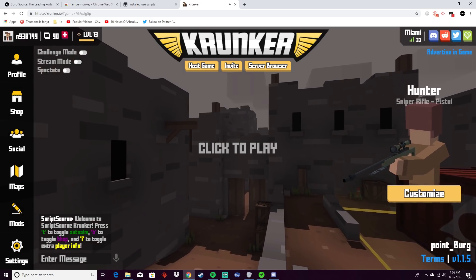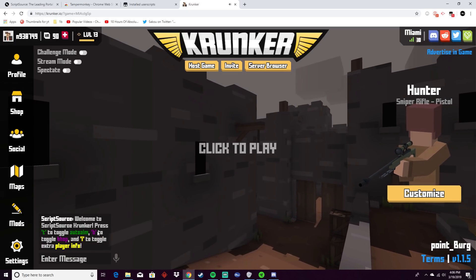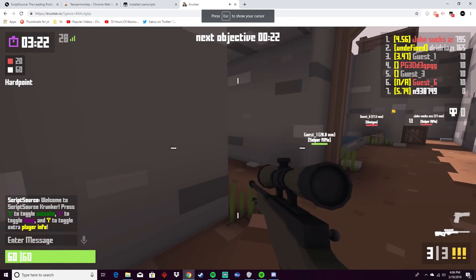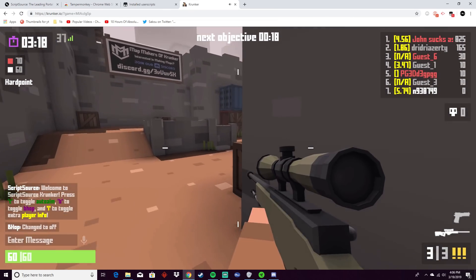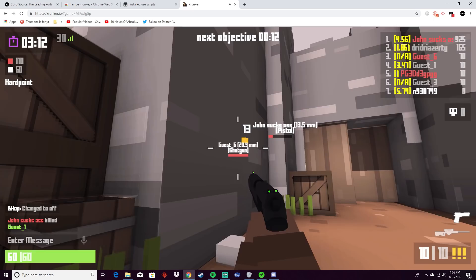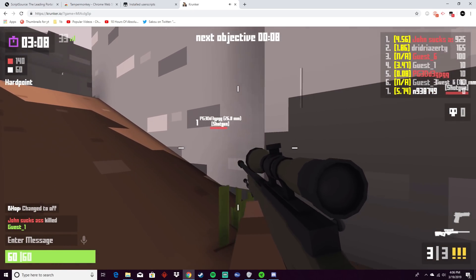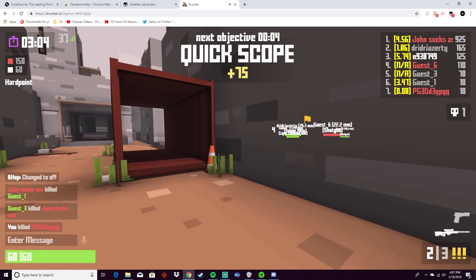Then you have a message down in the chat telling you what the features are: T to toggle auto-aim, B to toggle B-hop, and I to toggle the extra player info, which shows up in the corner in yellow. It shows the KDR, what gun the person is using, what class they are, their name, their level, and how far away they are in meters.